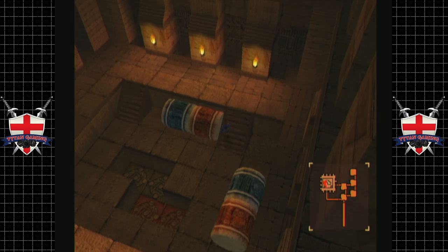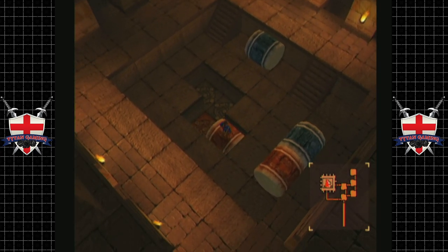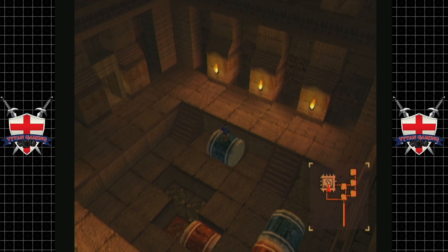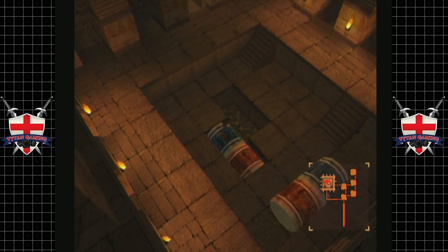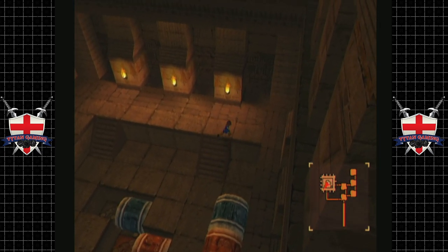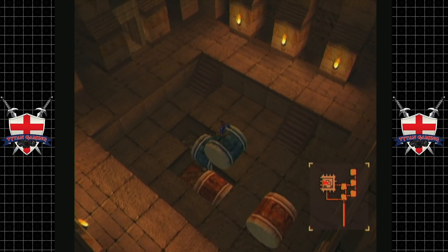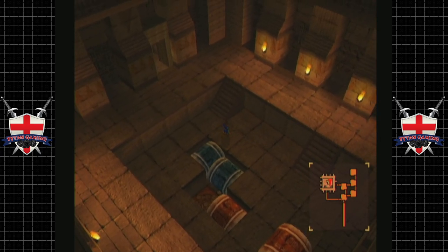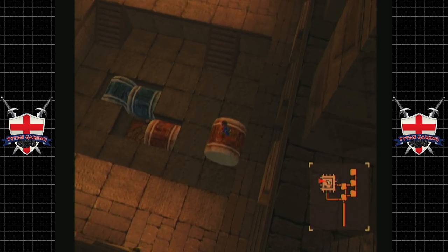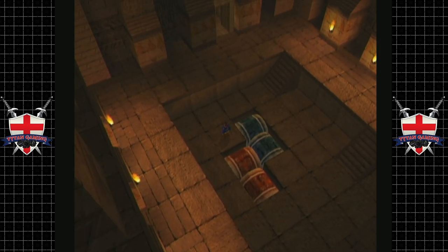I'm guessing we want to move these ones first by the look of things — otherwise they'll fill the wrong holes. We can recover. Damn it, I thought I'd messed everything up. Careful now — and there we go, color-coded puzzles. We are certainly moving up in the world. I've been playing this for about 50 odd minutes and we're almost at half an hour of recording time. This game's going to be a bugger.